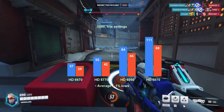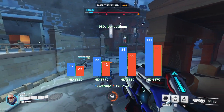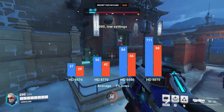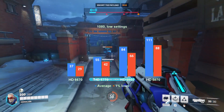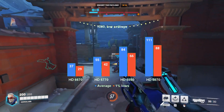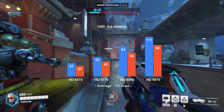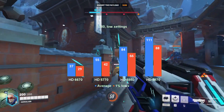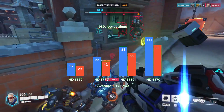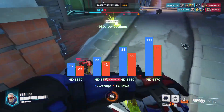As mentioned in the introduction, the game scales very well with the performance of the rasterizing stage, so we will not get any surprises like we had with Dying Light. At 1080p lowest settings but 100% render scale, the XFX variant of the HD5870 leads the pack with 111 FPS on average and 88 FPS 1% lows. The HD6850 and HD5770 follow with averages of 85 FPS and 55 FPS respectively, and 66 FPS and 42 FPS 1% lows respectively. The HD6670 manages only single-player framerates, with 37 FPS on average and 29 FPS 1% lows.